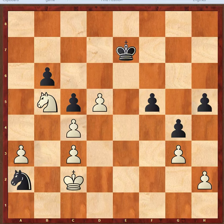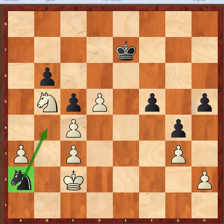Hello everyone, my name is Raman. This is a position from a game that one of my students played, and it's Black to move. When you just take a look at this position, it seems that the Black knight is trapped and is about to be captured by king b2 next move.